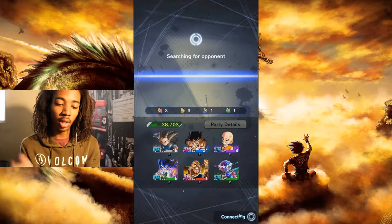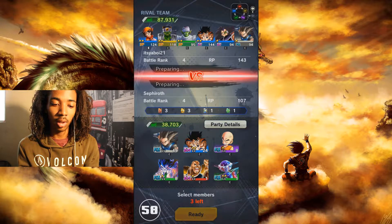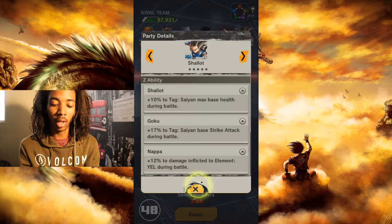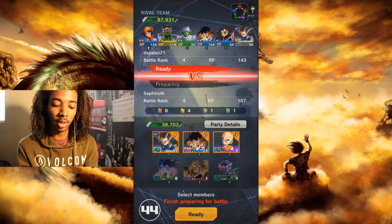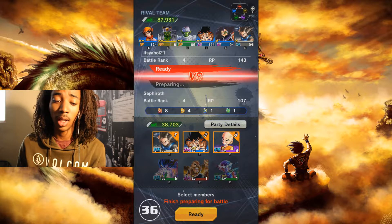So yeah, this is Dragon Ball Legends. I was going to do another one but we don't have to. His battle ranking is 143 and mine is 107. So if I were to beat him I'd have to play smart. It is possible — if they're stronger than you it doesn't mean you're going to lose, it just means you have to think harder about your moves and not just rush crazy. His team members are all above 90 and mine are still level ones.